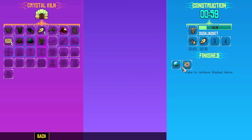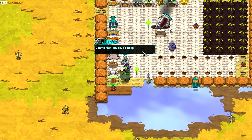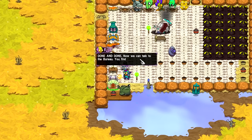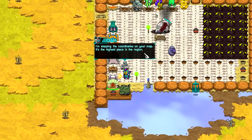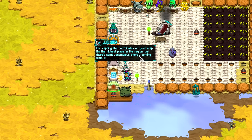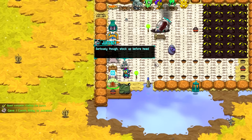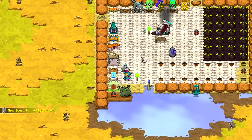All right, the comm device is ready and the Zug incubator is ready. As far as the armor it'll be a little bit. The bureau responds: 'You find that high ground yet? I'm slapping the coordinates on your map — it's the highest place in the region but there's some anomalous energy coming from it.' I smell a boss fight. That probably means Hugo is up to something. Stock up before heading out.